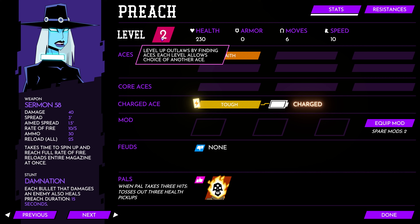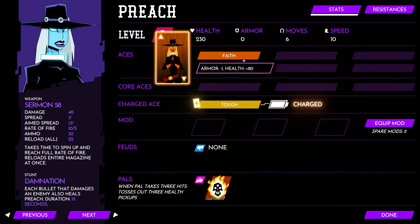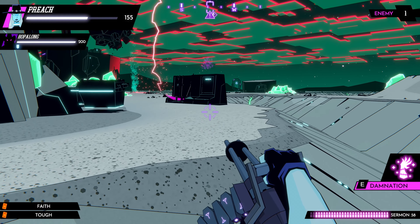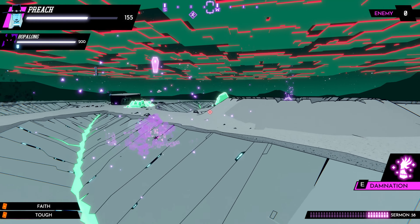So you might be able to leap onto roofs with Roswell. Let's take a look at Preach. Starting at level 2, we have one Ace: Faith. This takes our armor to 0 but increases health by 80. This is Preach at level 2.